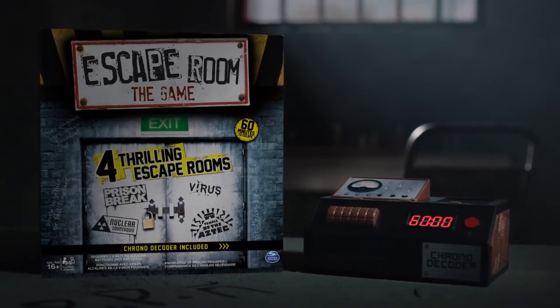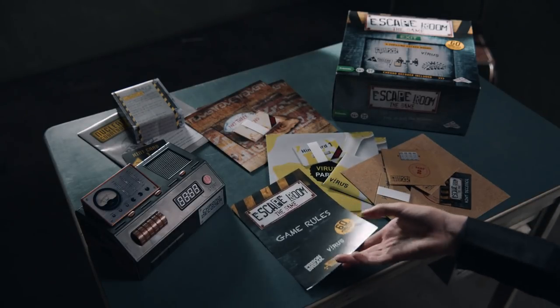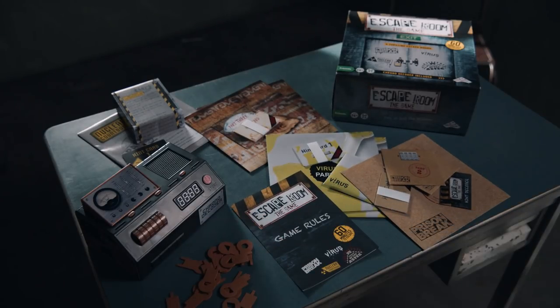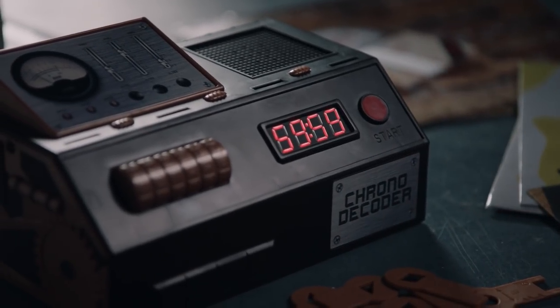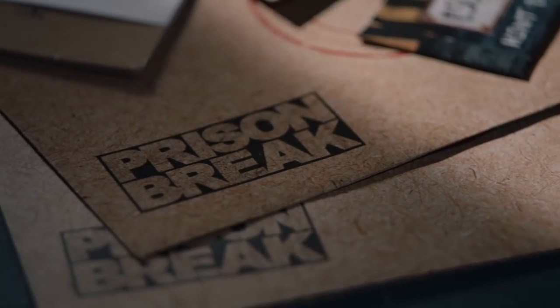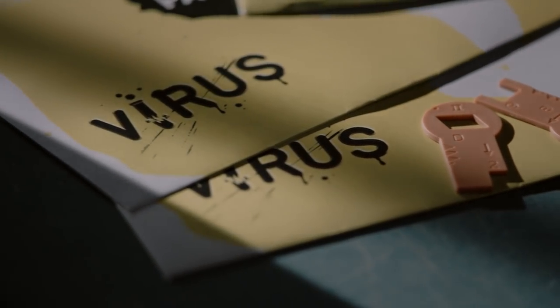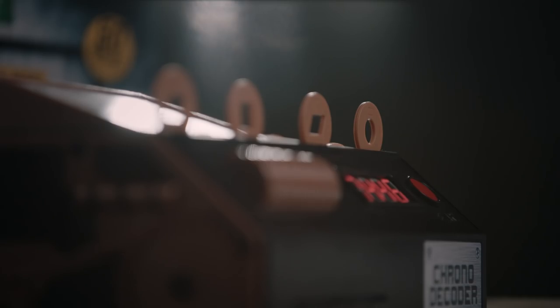Welcome to Escape Room the game by Identity Games. As is the case across many real-life escape rooms, you are locked in this game and the object is to find the codes to escape within 60 minutes. The box contains four thrilling adventures in ascending order of difficulty. You can only play each game once. Are you able to find your way to freedom as a team?